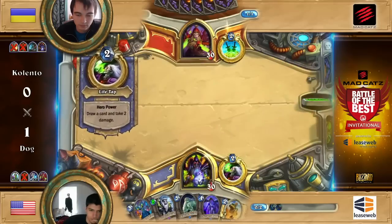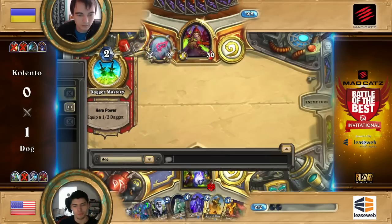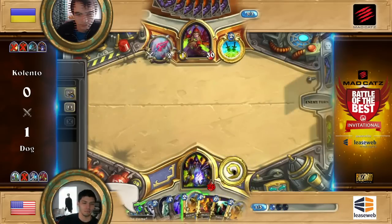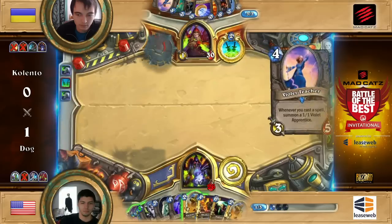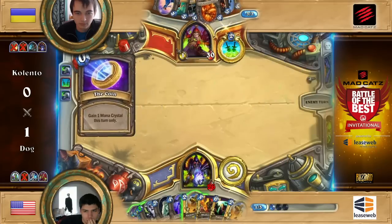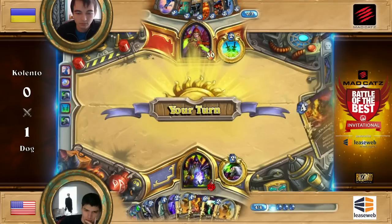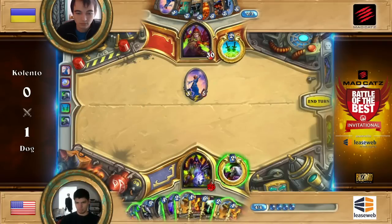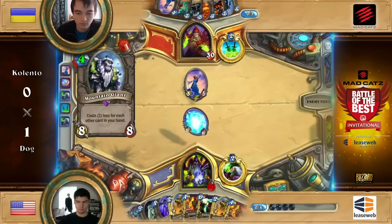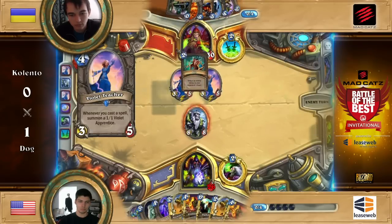Alright, so we're looking at Handlock against the interesting Miracle Rogue from Dog. I'm actually curious to see what else is there. Dr. Boom was seen in Kalento's starting hand, and he kind of makes sense. This card has been pretty much everywhere — I've seen the card in just about every single deck nowadays. Dr. Boom is just super high value. Almost no one predicted that Dr. Boom would be such a great addition to almost every single deck. It's just insane. Even Miracle Rogue is including it in their roster just for a high damage win condition.